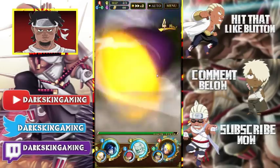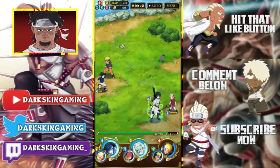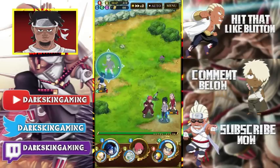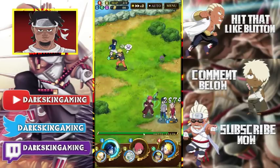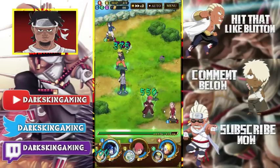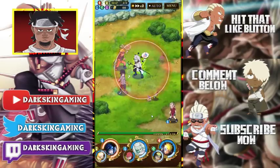That did no damage, bro. You see how tanky they are? This is no joke. I'm keeping Sasuke over there because Sasuke does slip damage. I'm going to go ahead and do this because I get my chakra back, so I'll be fine. He does a lot of slip damage and we can't have that.